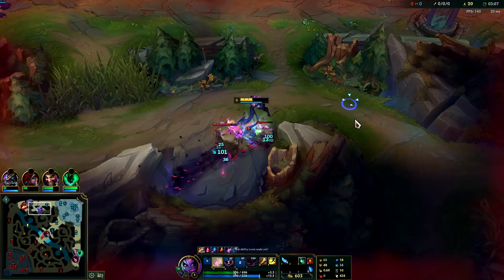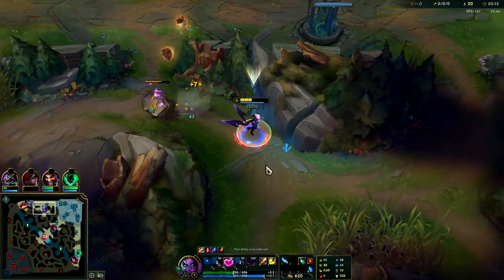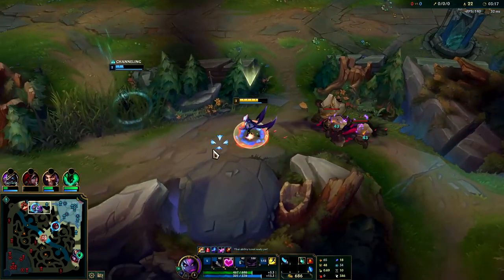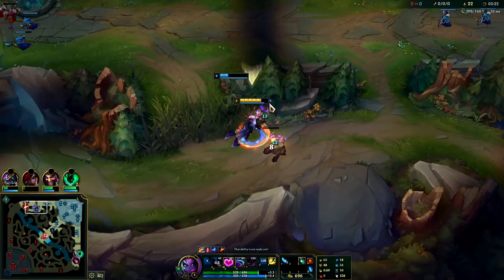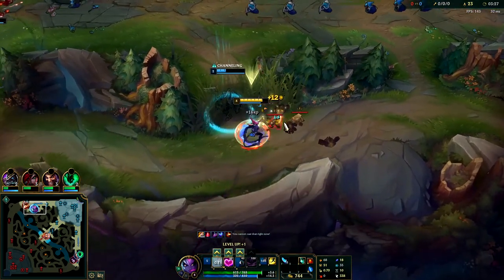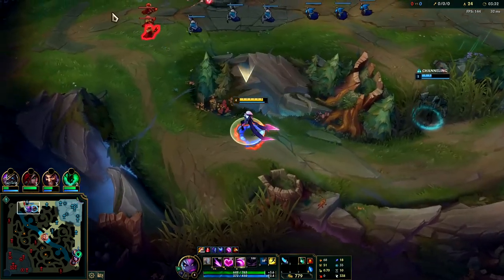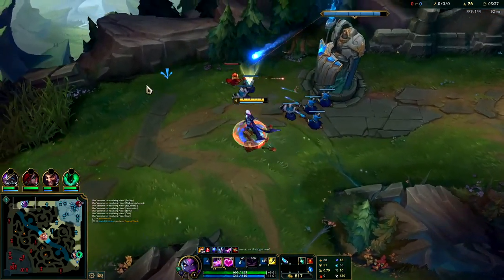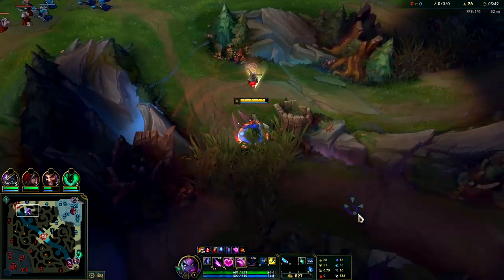We're going to auto attack and E-reset. Now as you can see we have most of our HP back around 315. It wasn't the best clear because the golem actually stopped Nasus — that's insane, I was closer to it. I'm going to have to wait for Nasus to TP back. I'll probably just grab this camp.